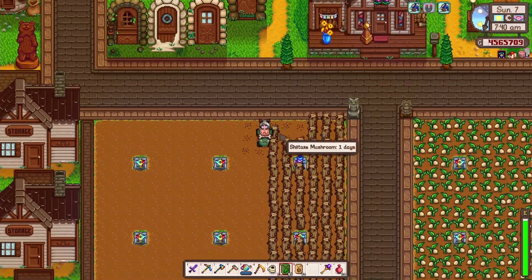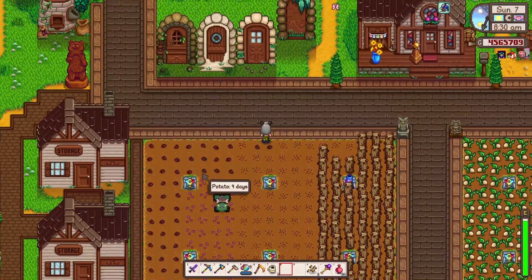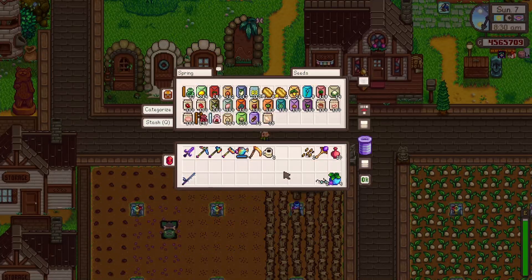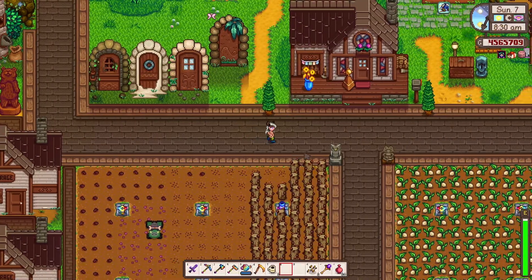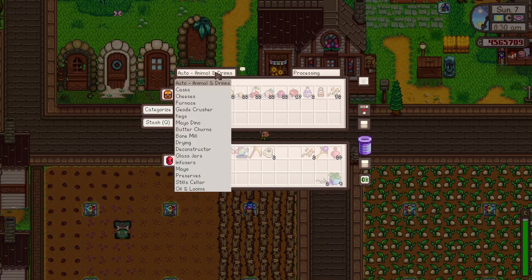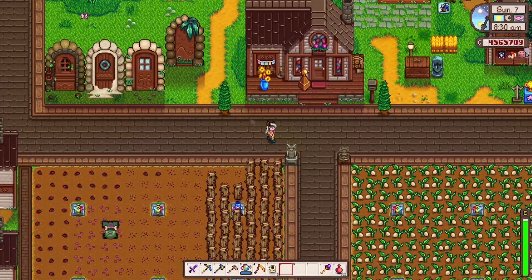Let's get some kale down — we need it. There we go. We have potato seeds, fowl seeds, and kale seeds going. It's going to be glorious. We've got a couple more unmilled rice — where did I put those for processing? And there we've got them. Glorious stuff.